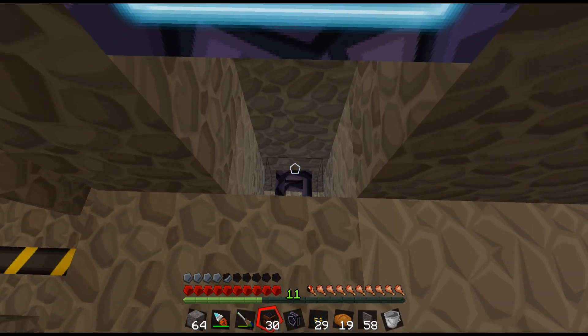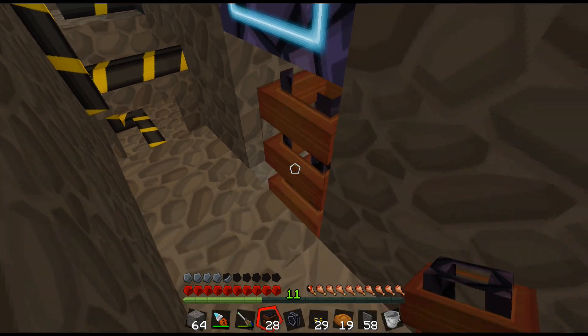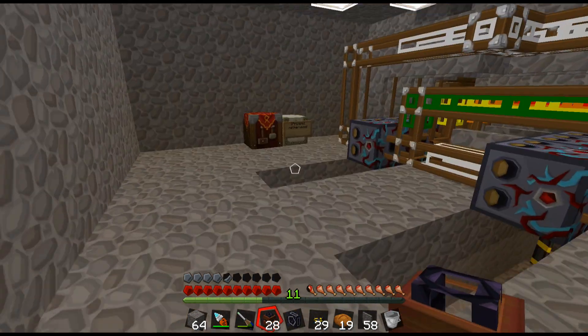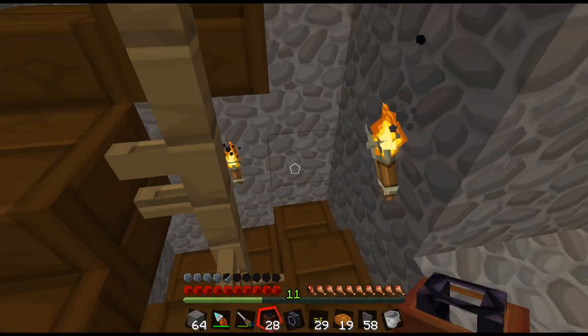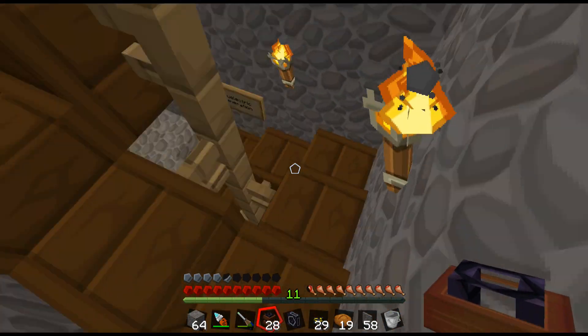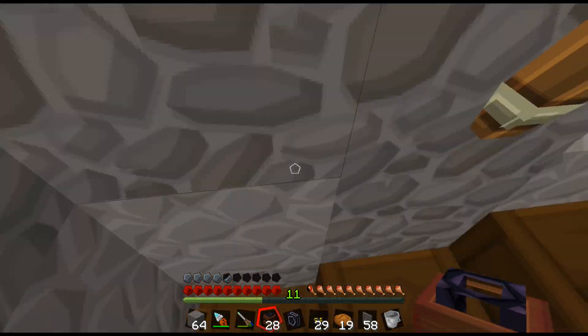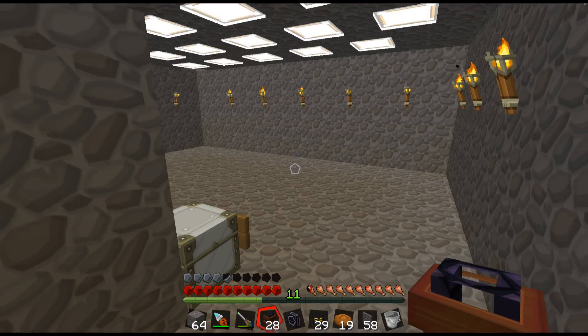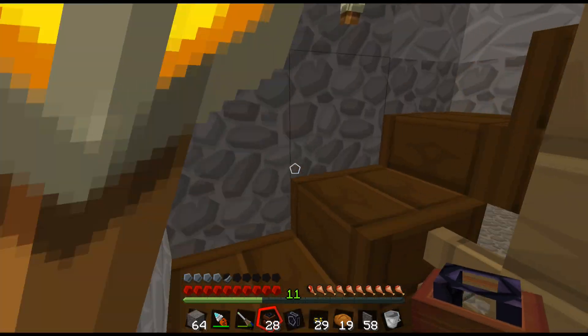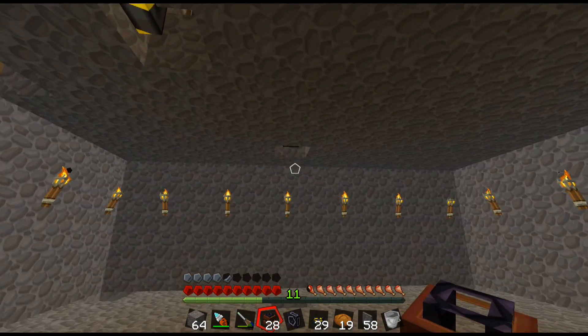So just put my mag tubes here — should be one there. Now I'm just going to go down to each level and lay these mag tubes. This is going to really help because I'm going to have other automated stuff like a wool farm, and it's going to be deeper and deeper in my house, so I'm going to have to move all that stuff up quickly.